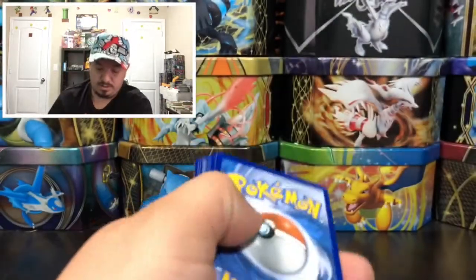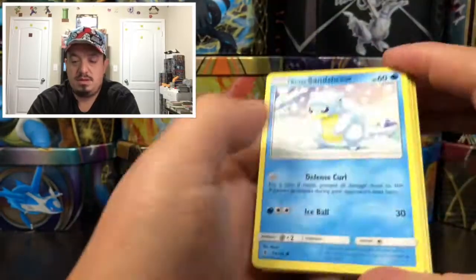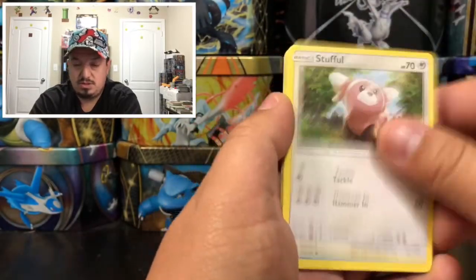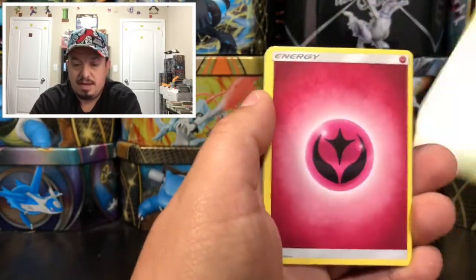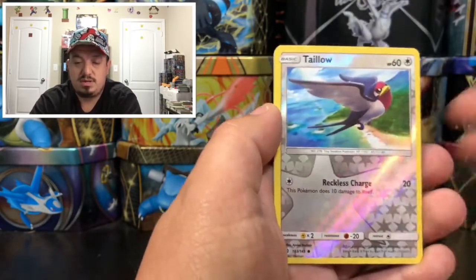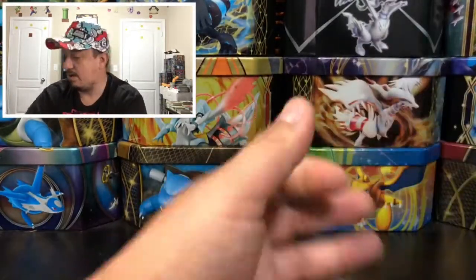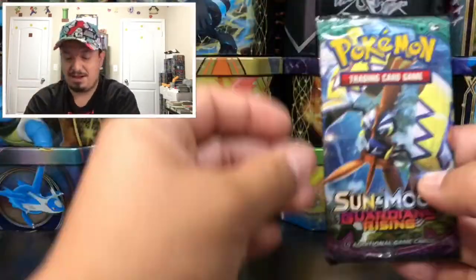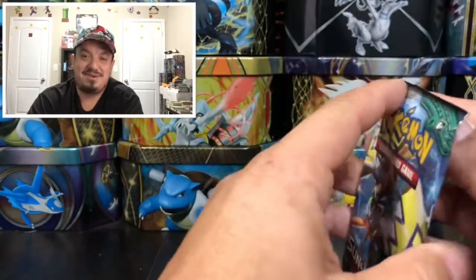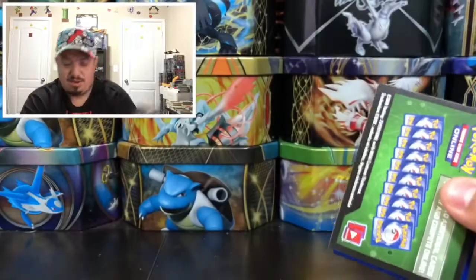Another Lycanroc pack. We have an Alolan Sandshrew, Stufful, Hala, Steenee, Petilil, Slowbro, Watchog, Rescue Stretcher, Steenee again, and a Holo Ninetales — that is the rare non-holographic card. After I made that comment, we didn't get even a reverse holo rare, but hey, it was fine — can't go wrong.